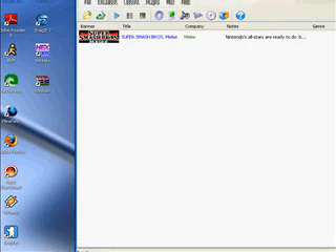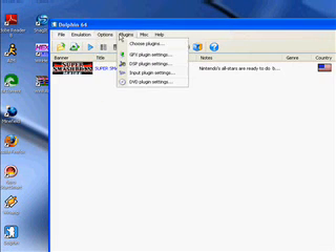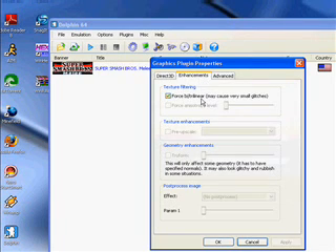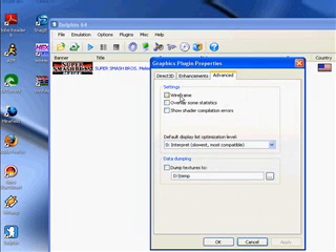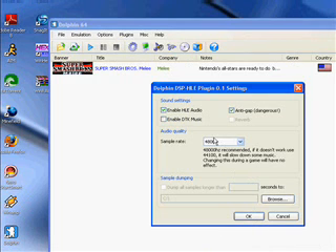Alright everyone, I'm going to start Dolphin. I have the latest build. You're most likely not going to be able to see the text on the screen because I'm trying to show you how I configured it. But basically, the settings are maxed out for the graphics plugin and audio plugin. Everything's enabled.